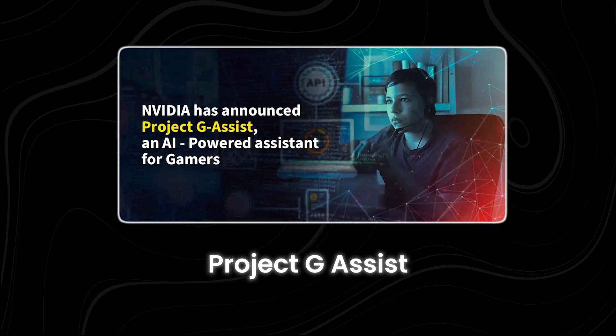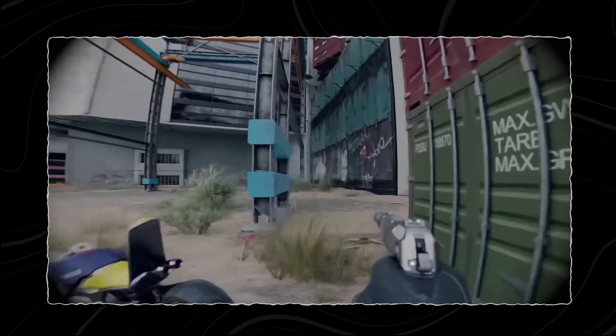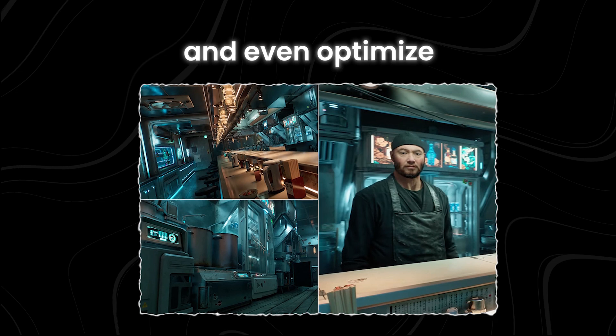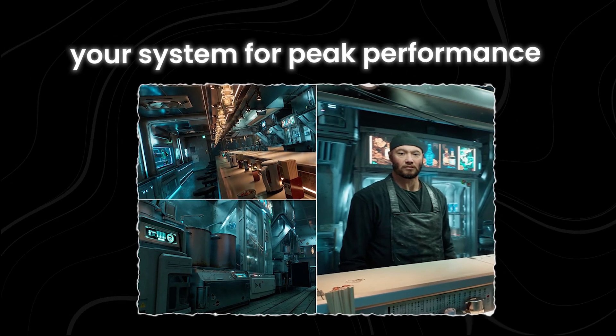NVIDIA just announced Project G-Assist, an AI assistant built specifically for PC games. This in-game companion, powered by next-level AI, can offer real-time help and strategic advice, and even optimize your system for peak performance. It promises to transform the way you play. Let's explore how it can take your gaming experience to the next level.